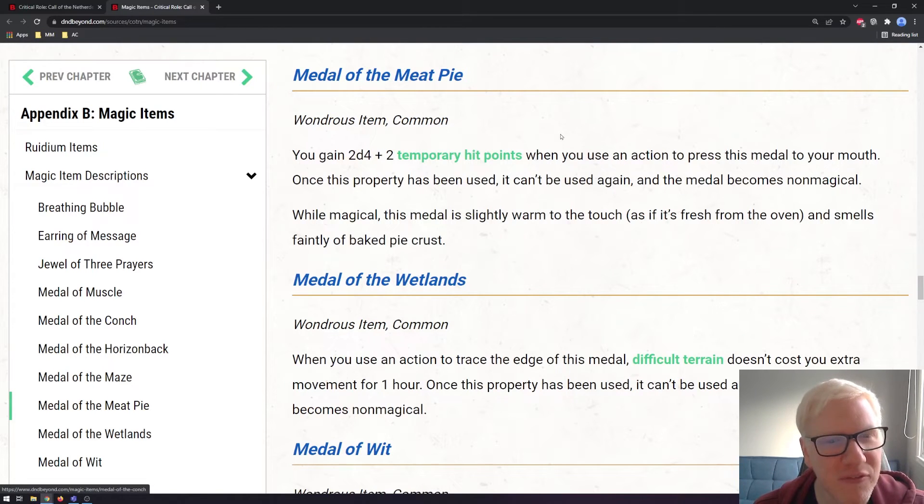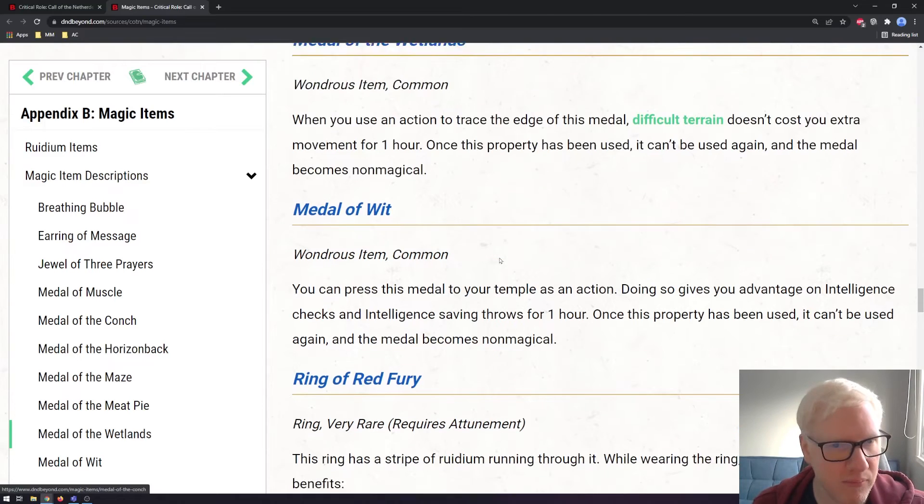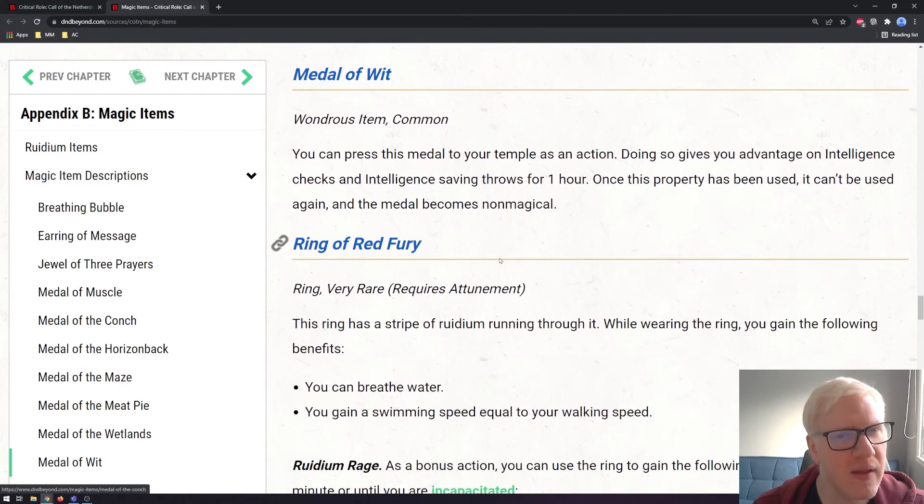Next is the Metal of the Meat Pie. You gain 2d4 plus two temporary hit points when you use an action to press the metal into your mouth. While magical, the metal is slightly warm to the touch as if it's fresh from the oven and smells faintly of bakery pie crust — a nice bit of flavor. Next is the Metal of the Wetlands: difficult terrain doesn't cost you extra movement for one hour, pretty useful if you're trudging through a swamp. And lastly, the Metal of Wit: pressing the metal to your temple gives you advantage on Intelligence checks and Intelligence saving throws for one hour. All in all, the metals are pretty cool utility items you can give to your party at relatively low gold cost.